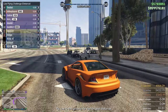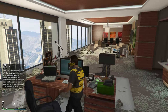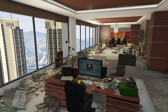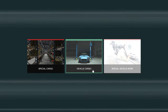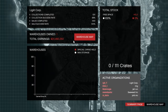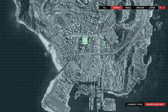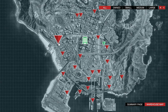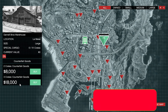Next, head to your office. Once you arrive, make your way to the computer. You need to register as a CEO, and once that's done you can access the computer. From here you have three different options — the one you want is the far left one, which is Special Cargo. After that click on Warehouse Map, and if you don't have one you'll see all the different options, so just make sure you have one bought.